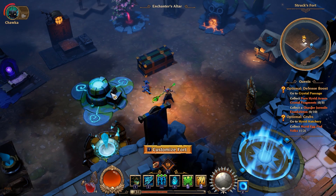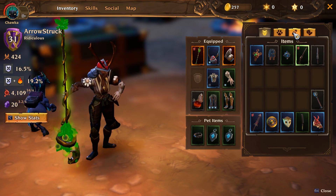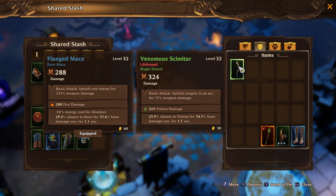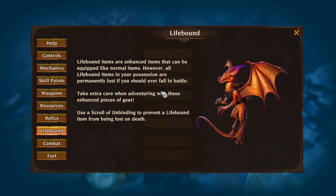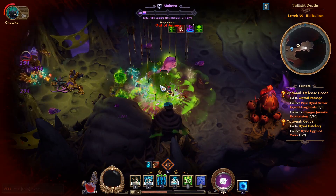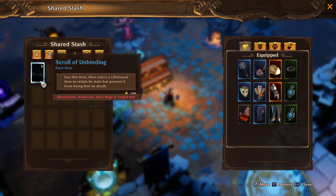Items come with up to three sockets, and you can insert different stat gems obtained from recipes. Another important topic is lifebound items. Lifebound items are enhanced items that work like normal items, but if you die, all lifebound items in your possession are permanently lost. You can use a Scroll of Unbinding to prevent a lifebound item from being lost on death. These scrolls drop mostly from bosses.